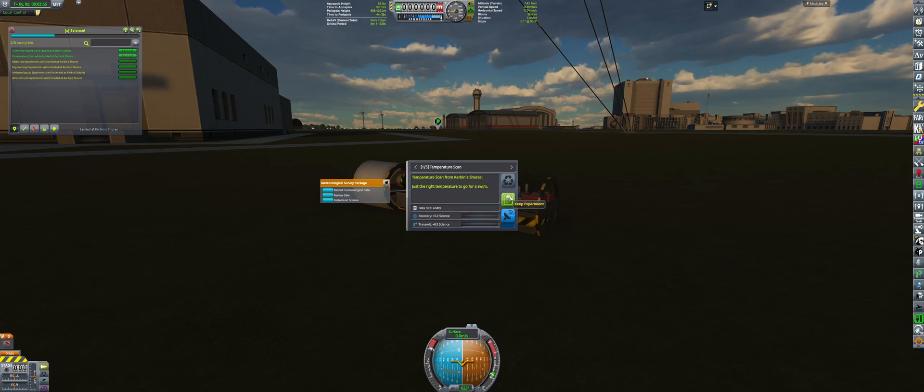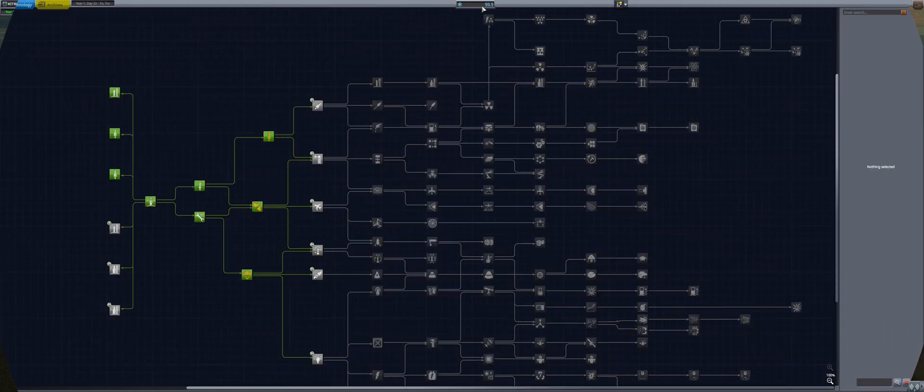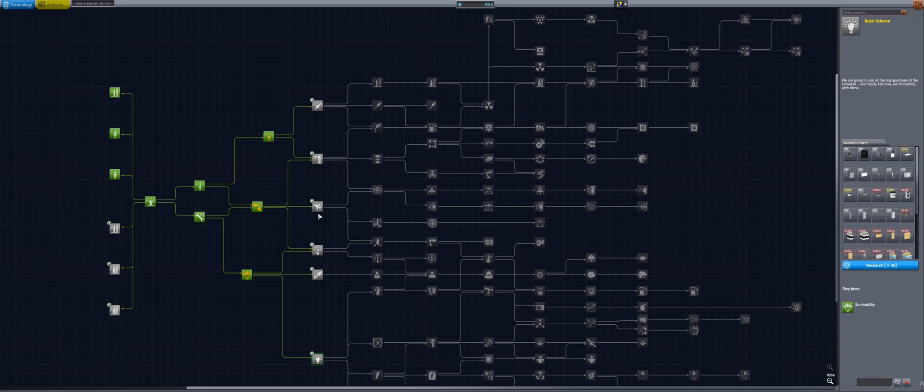Some of these temperature scans will be duplicates, but ultimately I don't care. It's 76.9 science earned, bringing us back to 93 total. You know what that means - unlocking basic science. I also want flight control, because that will give us SAS and control modules. Basic science will probably give us more science experiments and a science collector.